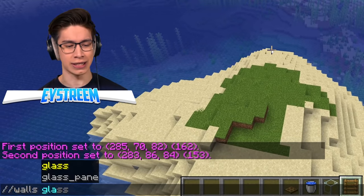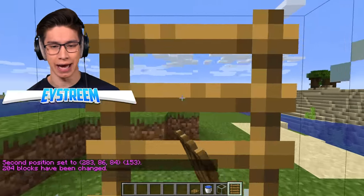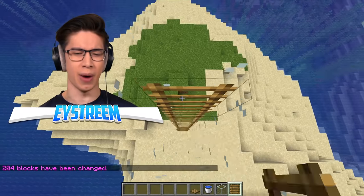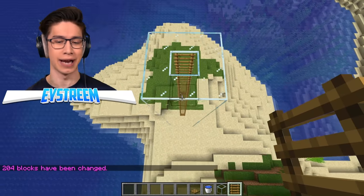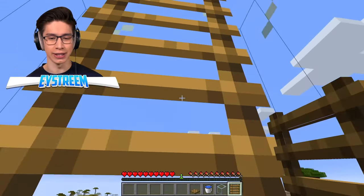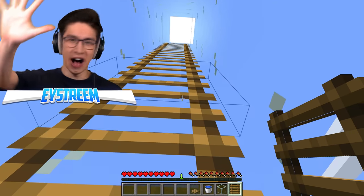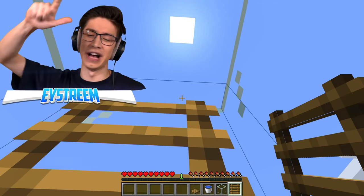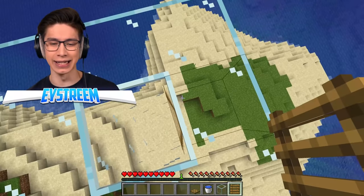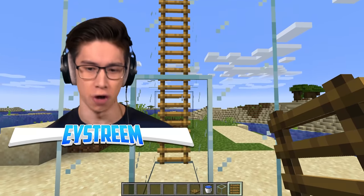Let's go ahead and chuck down some walls. Then we're going to break out the front two blocks here and start placing down our ladders. The only way to test this is to climb up a bunch of ladders and see which is faster. We're going to switch into survival mode so we know this is legit. 1, 2, 3, 4, 5, 6, 7, 8, 9 seconds to get to the top. That's pretty good — it's a lot faster than ladders used to be back in the day.